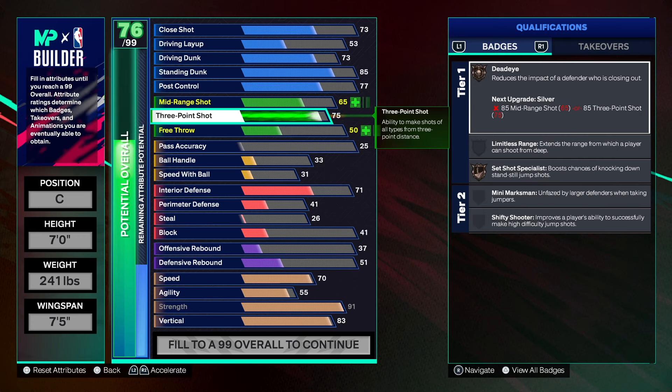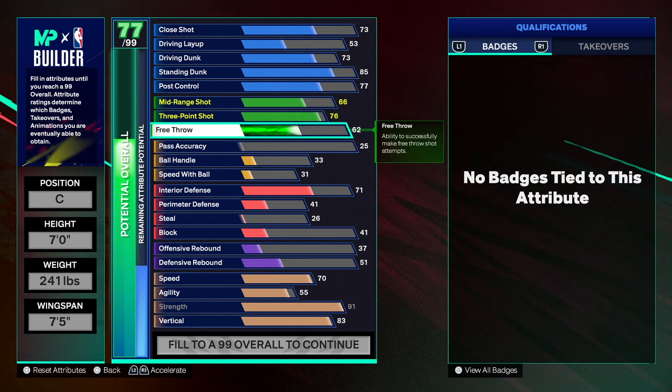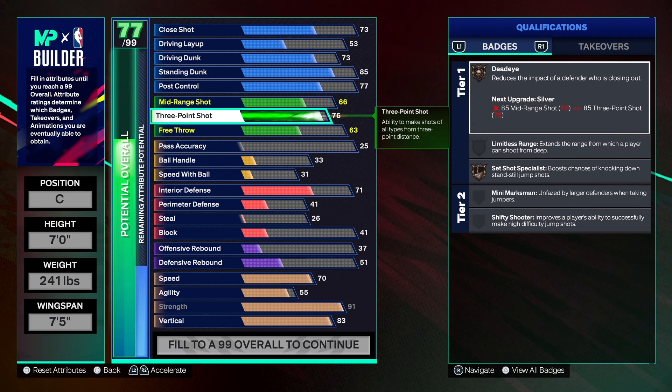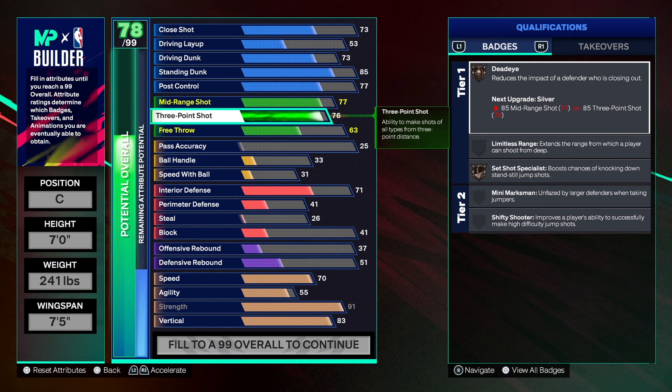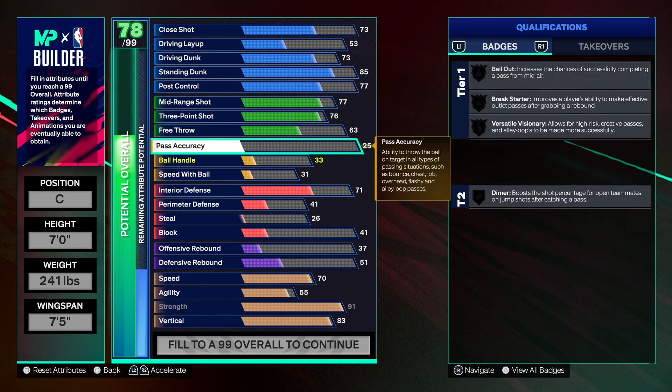Now let's get to the Green Bean Make Your Girl Scream badge. To keep this build name, you need a 76 three-point shot — taking it higher changes the name, unfortunately. For mid-range, going too high also changes the name, so we can't get it to 78, but we'll take it to 77, which keeps the same build name. A 77 mid-range should make some mid-range shots, and a 76 three is workable, but a lot of people struggle to shoot this year. Personally I'd like 79 on mid-range or higher, but that's just not what 2K is letting me do with this build.